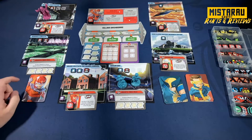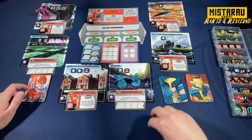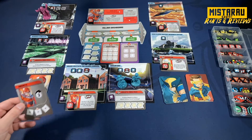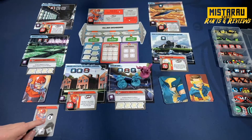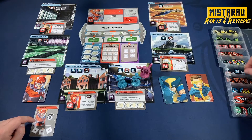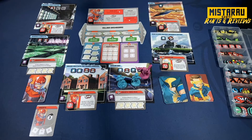Every game of Marvel United starts with the villain activation. Special rules take effect - we add a civilian to the location opposite Magneto. Drawing his top card, he's going to move three spaces - landing in our location. There's no BAM effect this turn. He adds thugs to each location, and there's no location activation, so we're good.